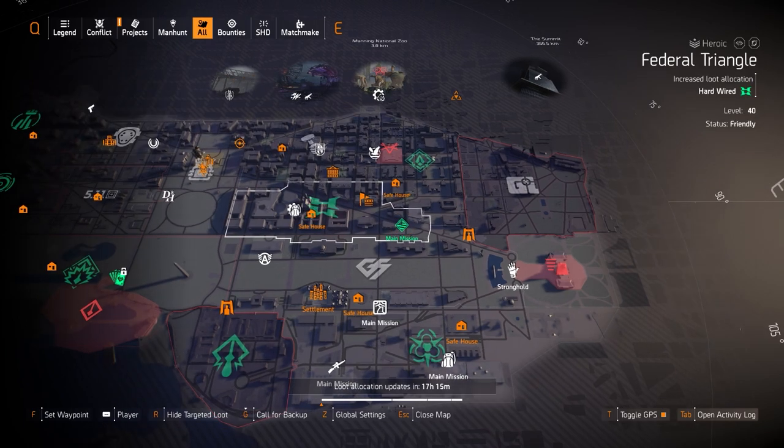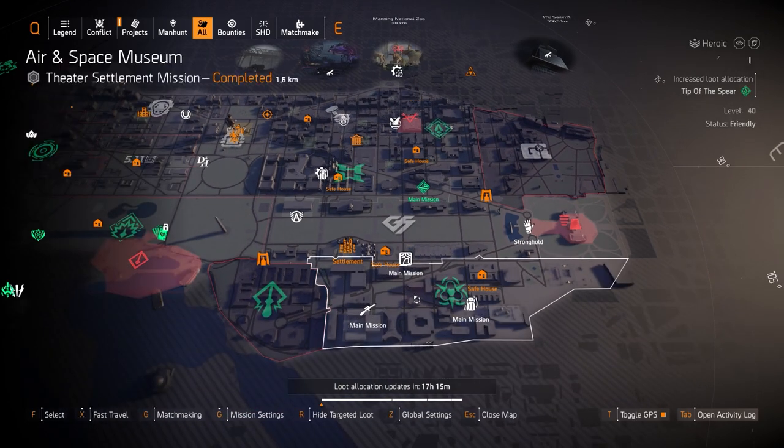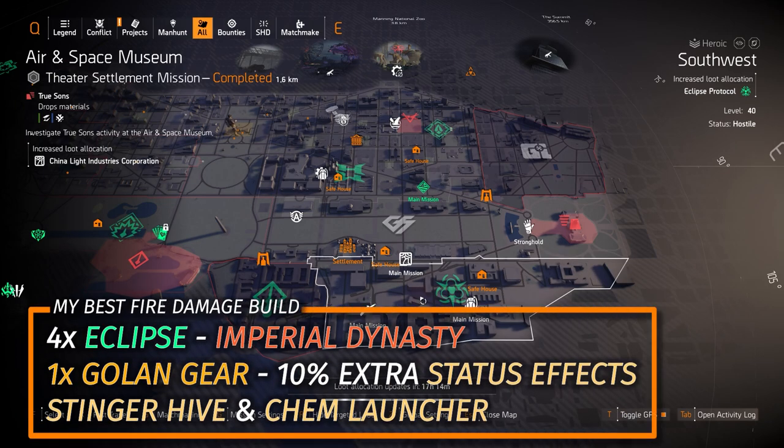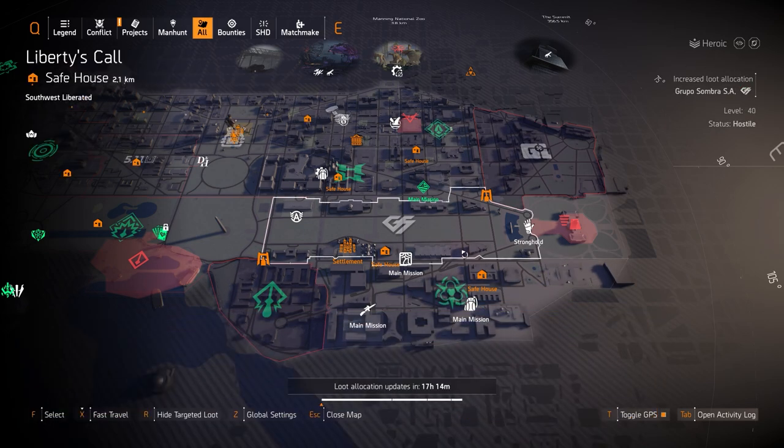Hardwire is pretty much useless now in my opinion, same with Tip of the Spear. Ecclose Protocol is my favorite fire damage build — includes the Ecclose Protocol set, and that build will be in the top right title card as well. Four pieces of Ecclose Protocol, the Imperial Dynasty Holster, and a Golan gear piece for the extra status effects.